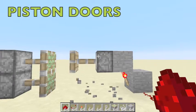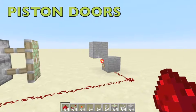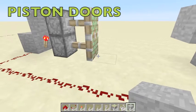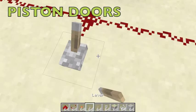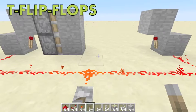I built the pistons a bit too small, but let's pretend those aren't there — we have a one-by-two door. Place a lever: the one-by-two door is closed. When we push the lever, it moves to the side and it's open.